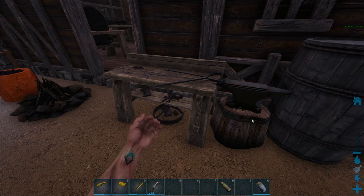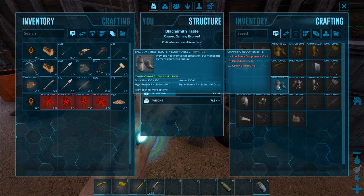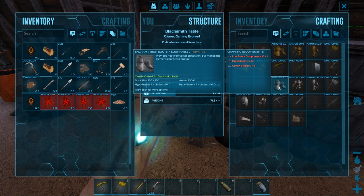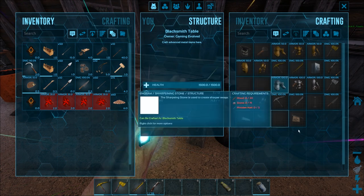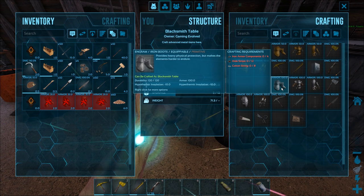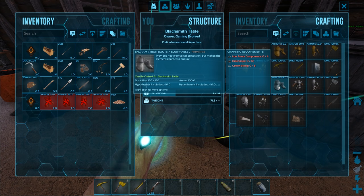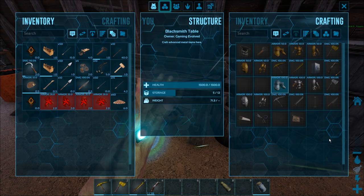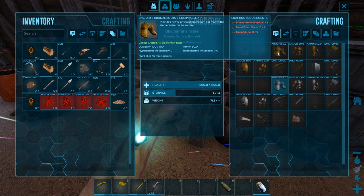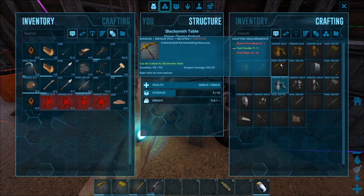What can we make in the iron tier? You can make iron armor, but unfortunately it's very expensive - it costs iron armor components, which cost two iron per one. A full set is going to be very expensive, so we're not going to make any of that right now. I also don't have the cotton string, and I don't think Neo's put any up for sale. There's been some weirdness going on with growing crops. But the iron armor is twice as good as the bronze armor, and the durability is slightly better too.